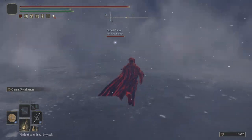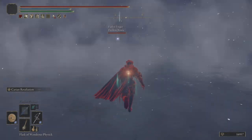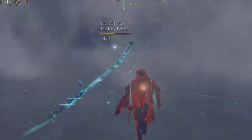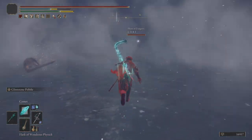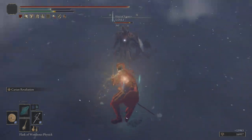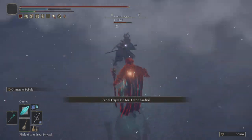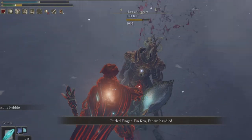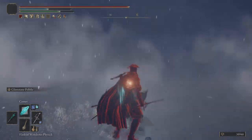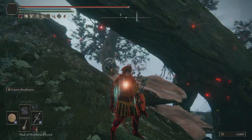Something I think flew under the radar for weapons in this game is the crit modifiers. There aren't too many weapons with super high crit modifiers. The highest modifier in the game is the Misericorde at 140. The rapier has a 130 crit modifier — that's a thrusting weapon with a higher crit modifier than most daggers in the game.